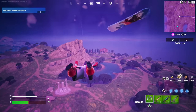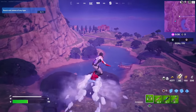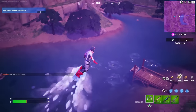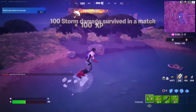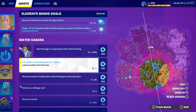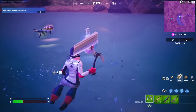We're going to pretend that we're gliding in from the bus in Team Rumble — this might actually work. So we're going to just glide right down here and land in the water, and it may actually count. Trick the system! And it did not. But maybe when we die and then respawn, it might count.